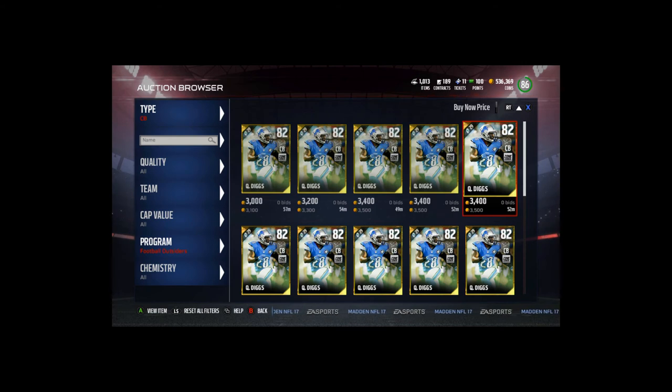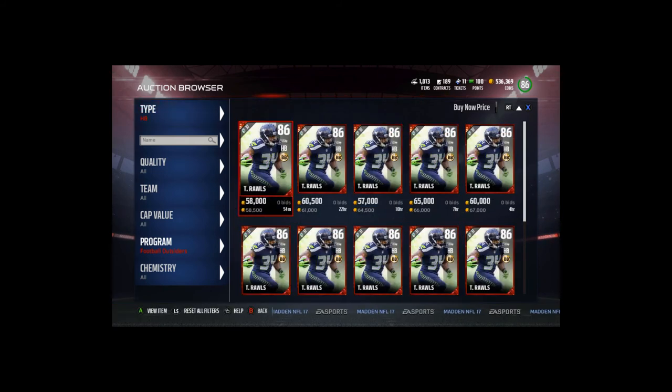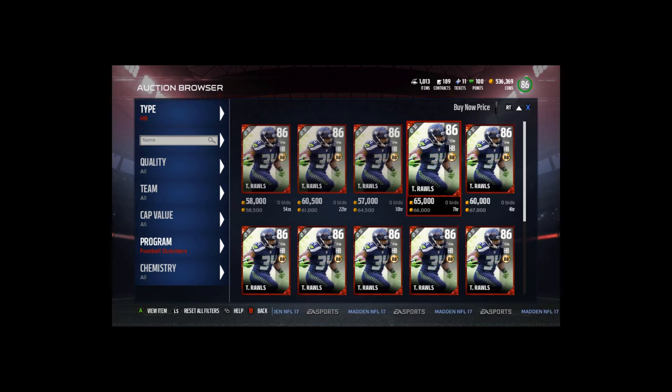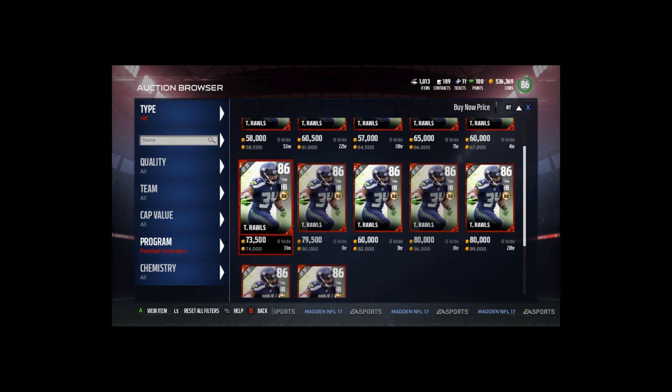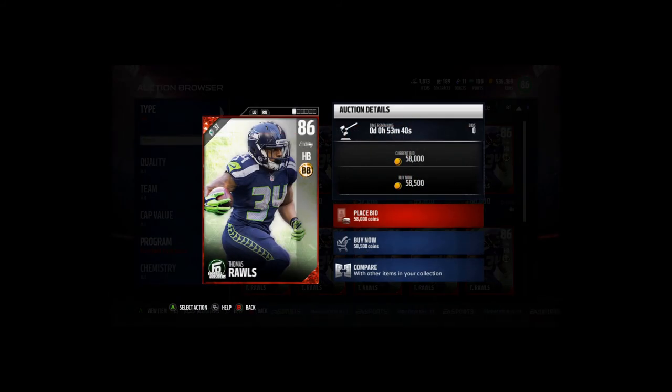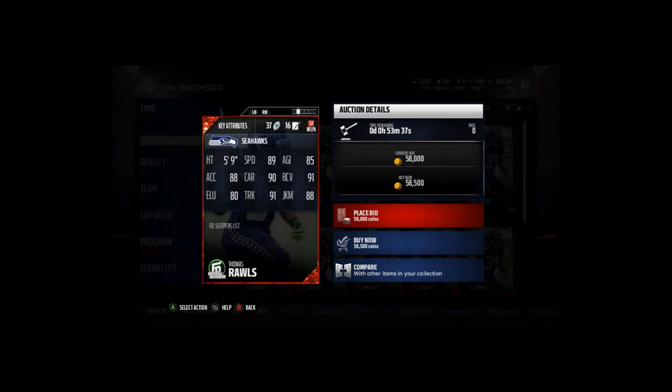Finally, let's take a look at Thomas Rolls, going for 58,000 coins. This makes no sense because I can get the set done for 42,000 coins — so I'll work on sniping those collectibles and do the collection in a video. Thomas Rolls is an 86 overall halfback with 89 speed, 85 agility and acceleration, 90 carry, 91 ball carrier vision, 80 elusiveness, 91 trucking, and 88 juke move.